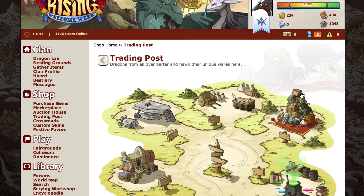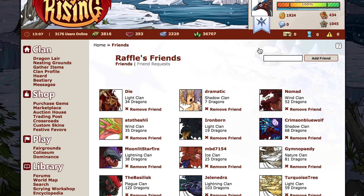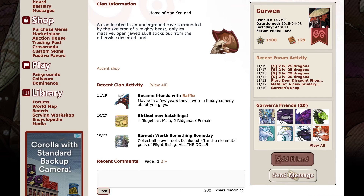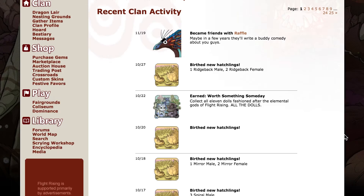Flight Rising, like Neopets, has a loud and unavoidable friend request notification. I tend to accept these every day, even though Flight Rising friends have the very least capabilities of all these games. The only point of having this friend list is easy access to those friends. Interesting tidbit: Flight Rising has activity feed capabilities that could easily port into a friend feed. Every user's page has their recent clan activity that summarizes little update snippets. This feature is already halfway to being a full friend feed — it just needs some tweaking and reformatting.